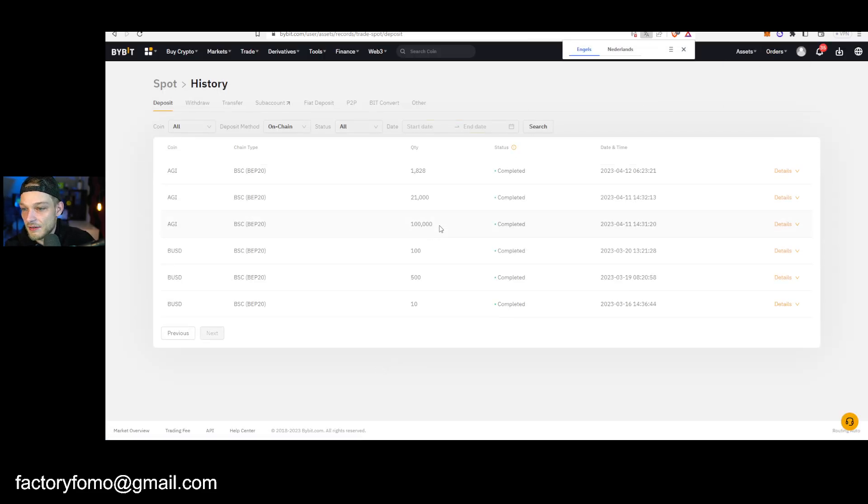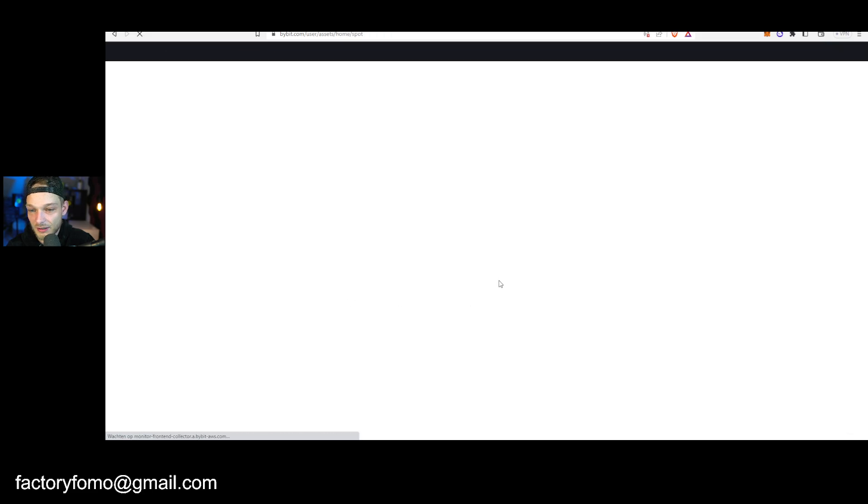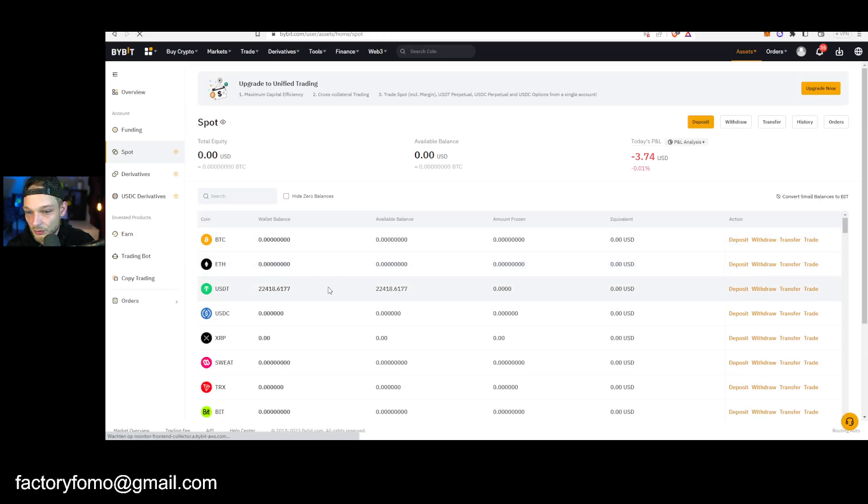F5 and we should have the transaction now. I don't have it yet — maybe the transaction is too small, I think that could definitely be the case because it's really a terribly small transaction I did. I was even surprised it went through. Let me take a look at AGI.